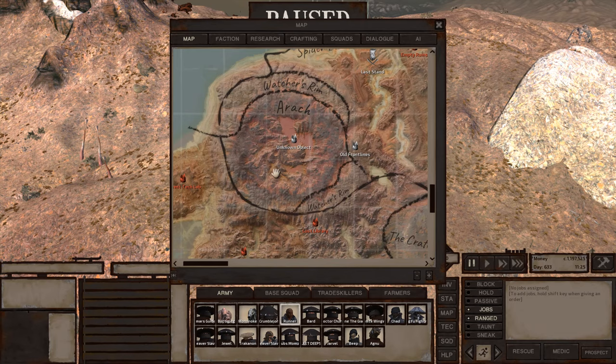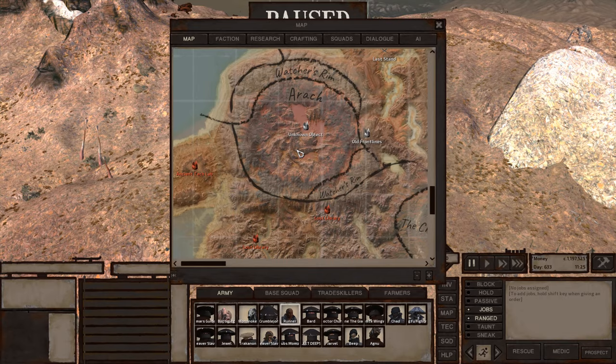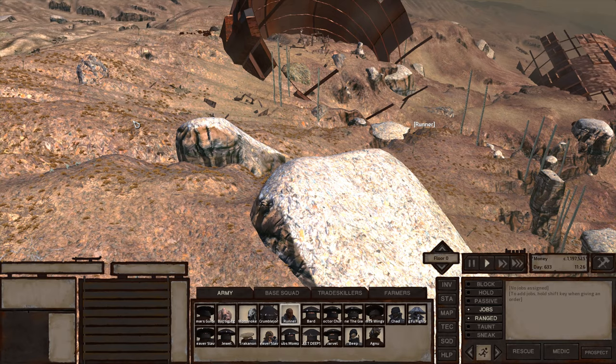The Grid — not really worth building in. Environment is dead and there are no resources to be gathered there. Arak — not really worth building in either. If I remember correctly, the environment is dead and there are no resources worth gathering there.